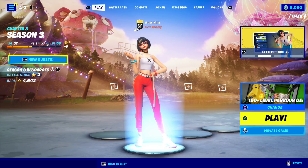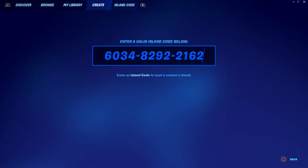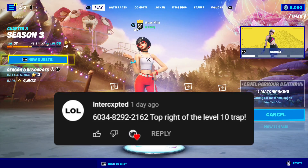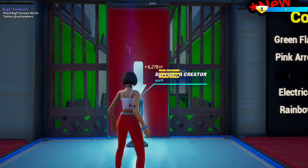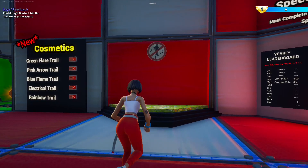I'm back with another XP glitch in Fortnite, in a little bit of a death run — but don't worry, we don't have to do much. Here is the map code, it's in the description. Thanks to Intercepted for letting me know about this one. There's some nice XP just for loading in. Now you can come over here and dance for some XP.